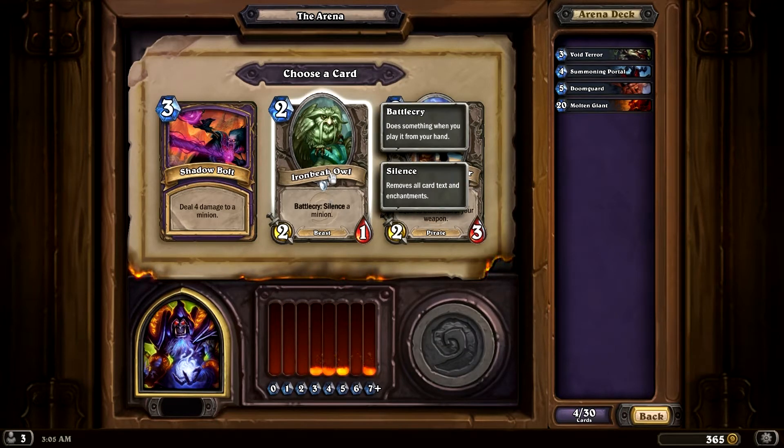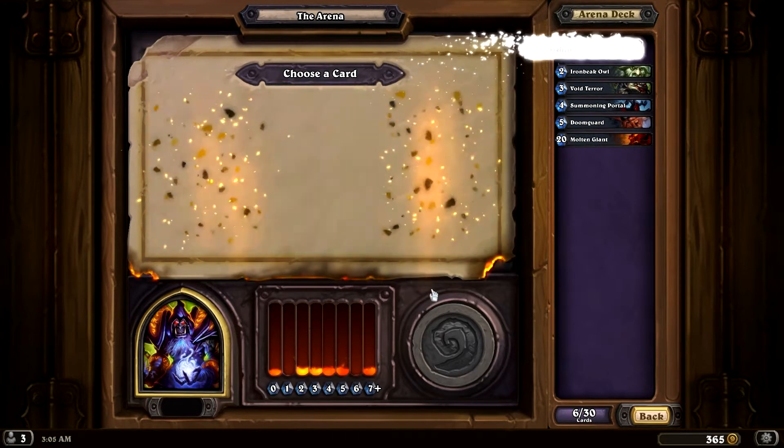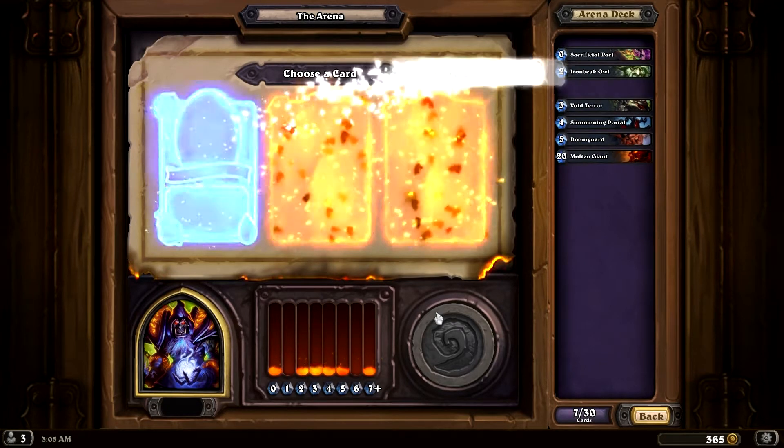Deal four damage to a minion, silence a minion — we're not going to take any pirates because, as a Warlock, we cannot take any weapons. I like silence. One of our problems with the last run was that we didn't have any silence, so we couldn't mess up any of their things. Destroy demon and restore five health can be helpful. Murlocs aren't good because we can't guarantee having any murlocs. We'll take the Scarlet Crusader — Divine Shield is good.